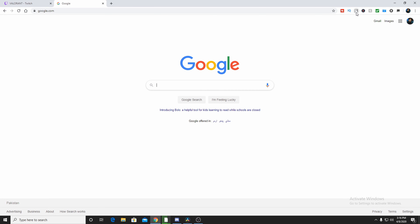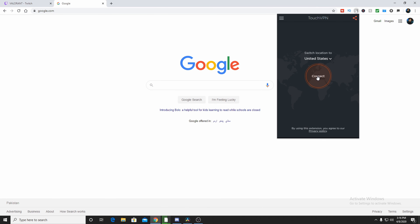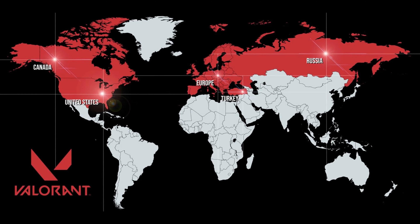If you're not in the region where the drops are available and you really want the drop, you can use a VPN — otherwise it's a waste of time. Enable a VPN for the US, UK, or whichever country the game is available in, and then watch the streams through that VPN.